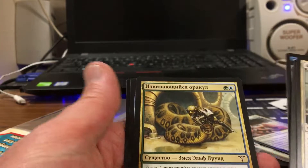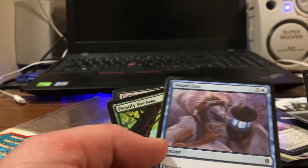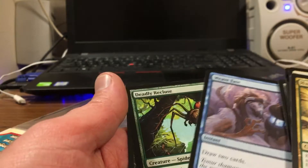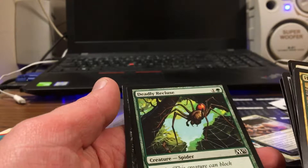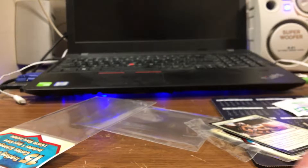Encase in Ice. I cannot name that one — that is not English. Pot of Greed, draw two cards. Deadly Recluse. And Carry On Crow. That's it — not bad stuff, not great.